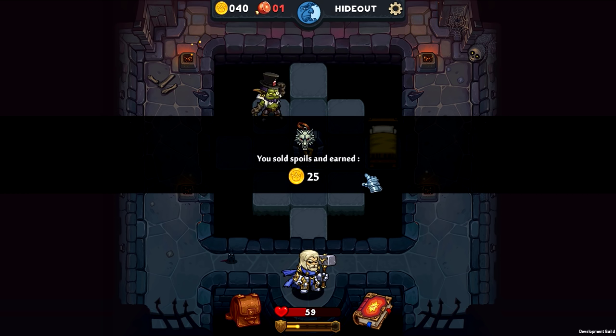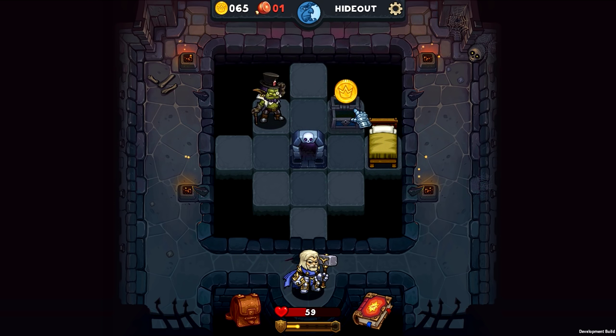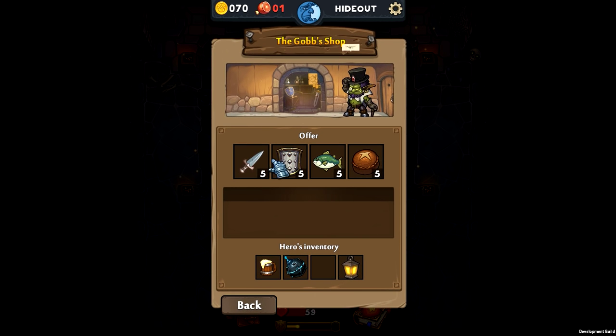Here we are — our spoils are 25, that'll be helpful. We only have one provision though. What's this going to be? That was five coins. Good.